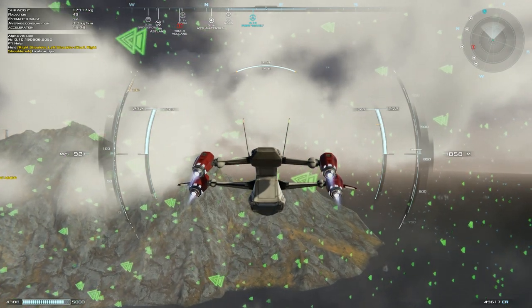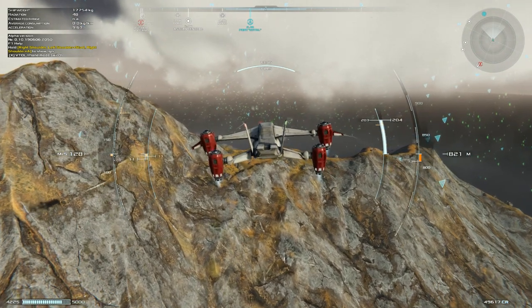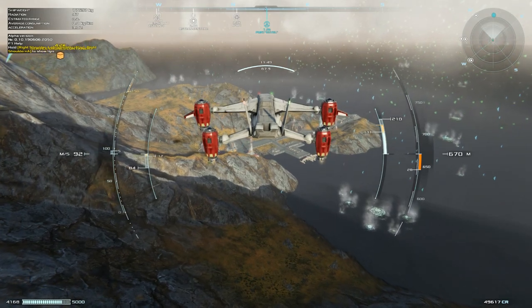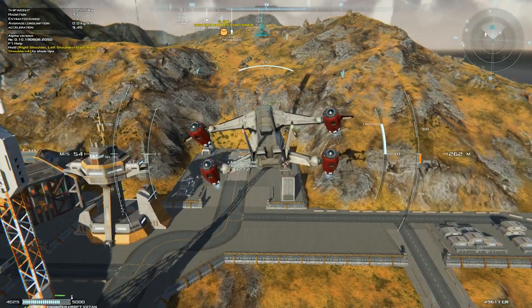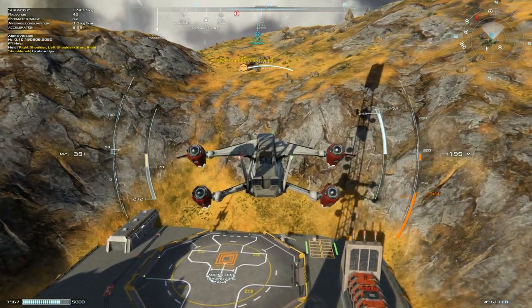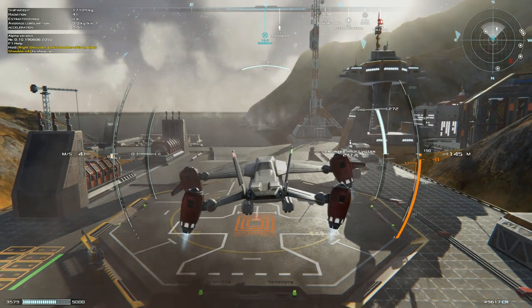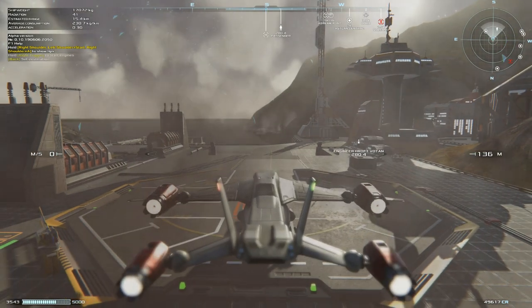Almost at the port — start slowing down and give a little burst so we don't drop out of the sky. There's our port. Just to reiterate, this is an alpha and already pretty impressive what they've done. We're going to land in our zone, do a little turn — she's a big girl, balance her out — and plop it down right there.